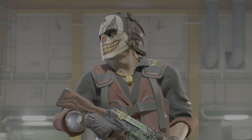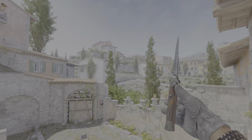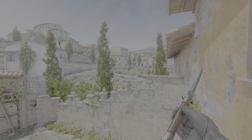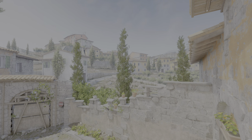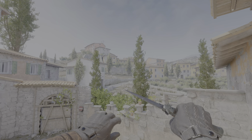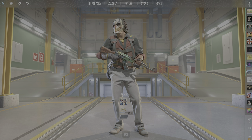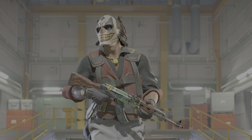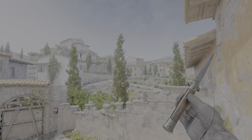To finish off A tier, we have the Stiletto knife — a knife that grew on me so much, because when it first came out I literally laughed at it. It's just such a clean knife — literally like the old school gangster knife that the mafia used. The pullout is super clean, the rare animation where you flip it around in your hand is so nice, and it also sounds really nice. Before I personally owned one I didn't think much of it, but after getting one I completely changed my mind. Arguably this could be S tier.